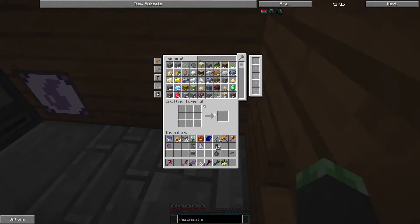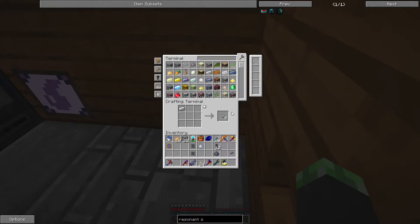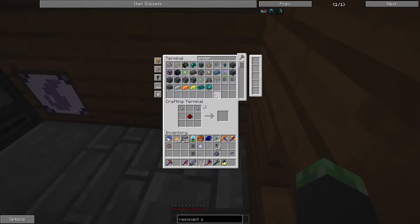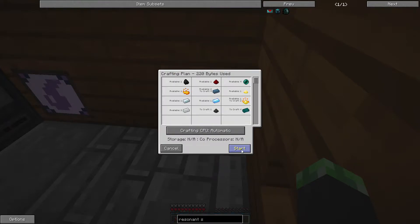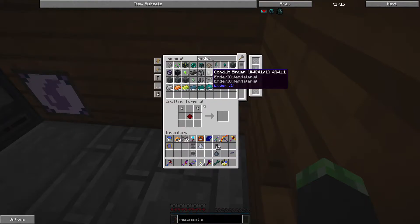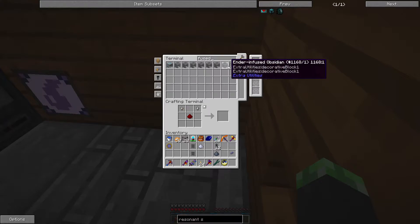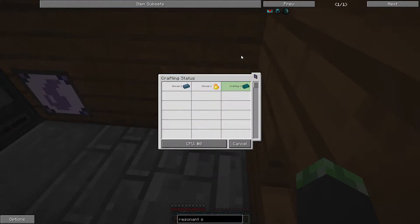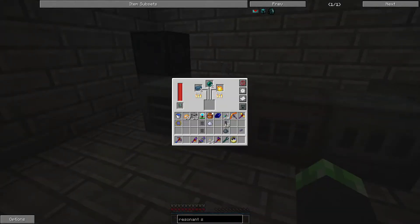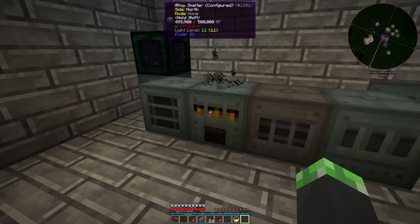I'm gonna need another servo - more iron nuggets, more enderium. Here we go, and then some fuse quartz. All right, I won't be able to craft the fuse quartz until the enderium is done, which won't be for a while considering how much power it takes.